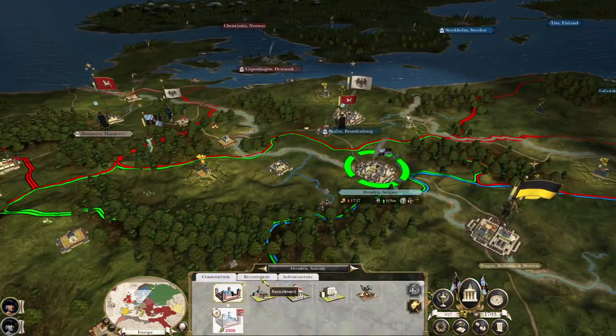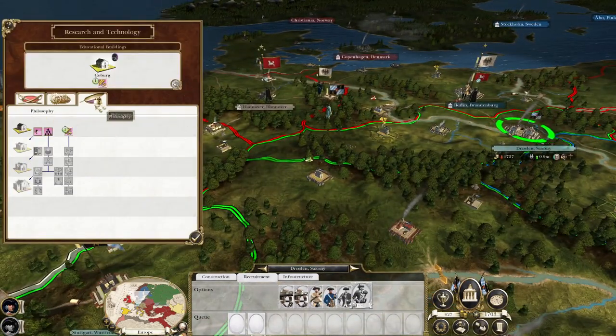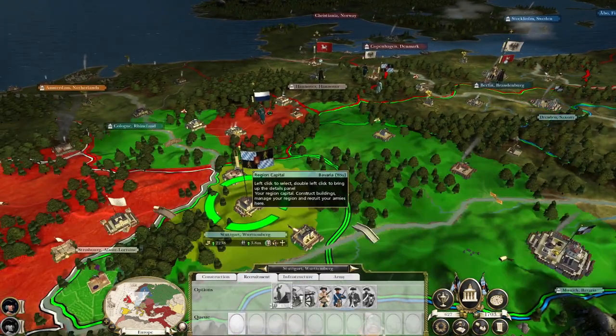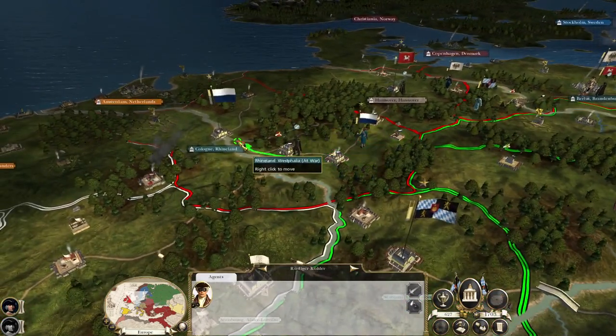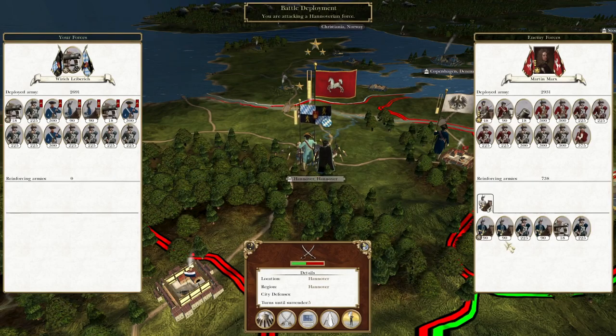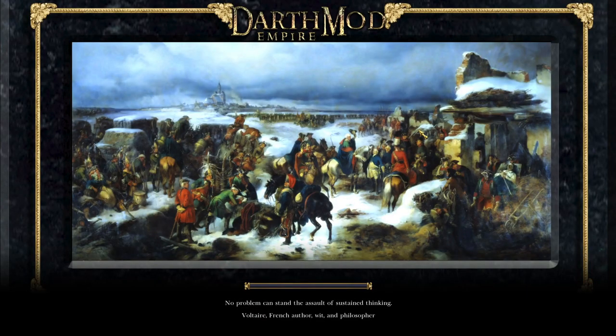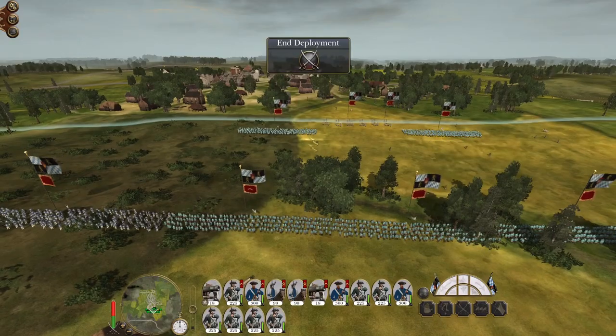I can't recruit anything because I've got no money, so I need to squeeze some of these technologies. Going to try to take Hanover — pull the same trick as we did before, take the city, and that will at least get rid of that Hanover stack sat outside Berlin. It's going to be risky but we've got to do it. At least we've got a good contingent of line infantry. They've got lots of cavalry but we've got square formations now, so that should really denude their cavalry offensives.